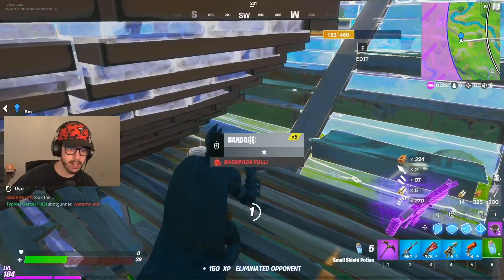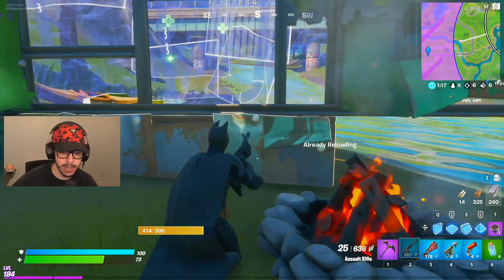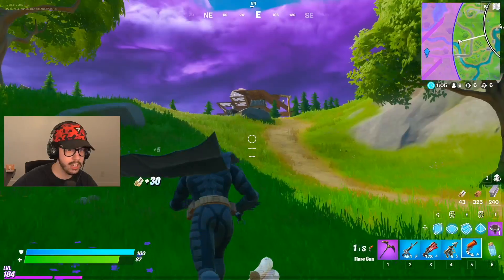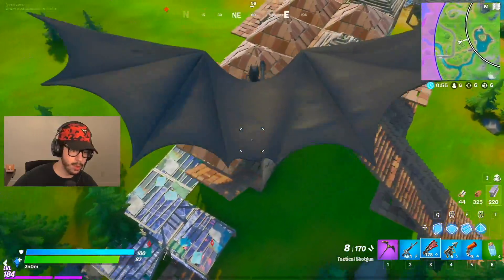That hurt. The zone's coming — we gotta move. I'm going to launch pad. Let me pop this big pot. Stay near the campfire. I don't have any more wood but I do have full shield, so I'm happy about that. I'm going to go jump onto these two people fighting — let's send the flare in first, so we know where they both are.